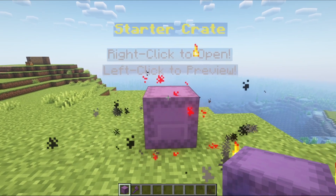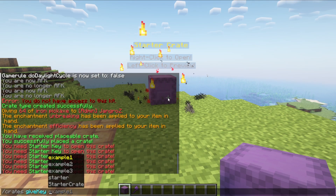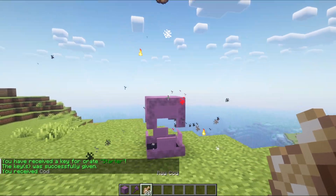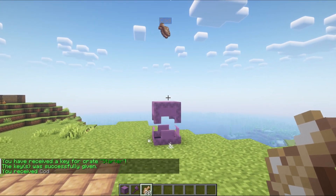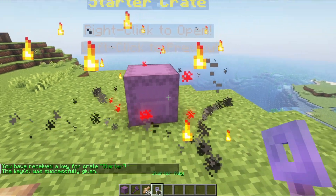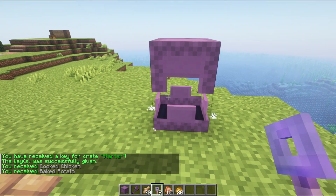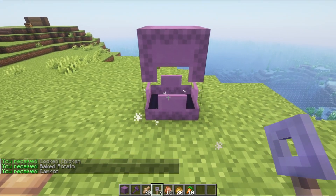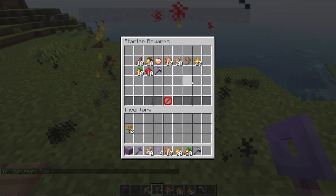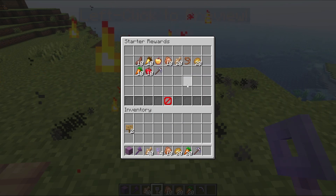To open the crate, we need a key. If you try to open it without one, there's a knockback — which you can also configure in the config file. Let's give ourselves the key for 'starter' — got to put the player name. We have a starter key, so let's open this up and watch what happens. We got raw cod! I'll give myself 10 more keys and try this out some more. We get chicken, 20 baked potatoes, 10 carrots. We got a pickaxe! I'm wondering why I'm getting 20 for some of these — I actually have 20 baked potatoes and 20 cod in here, so that's why. I meant to just put 10 in.